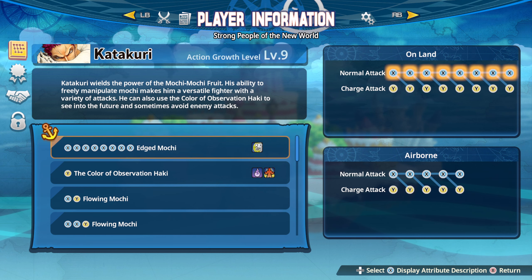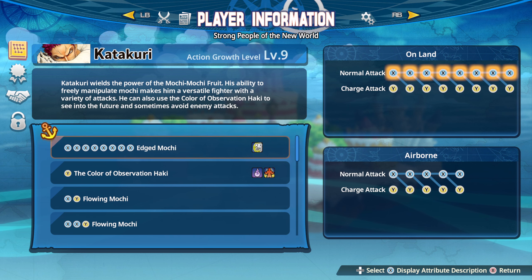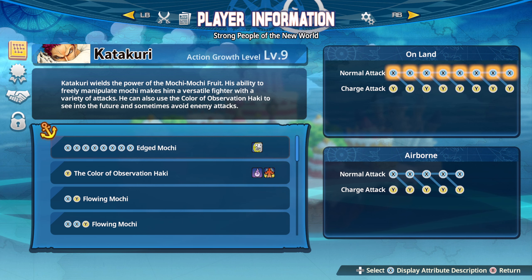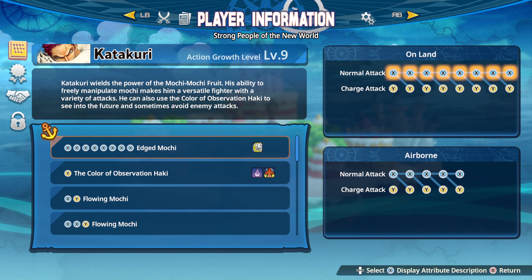It also means he doesn't have flinch resistance that the giants have, so he can get slapped around, knocked back, stuff like that. To combat that, he does have Color of Observation Haki, so what this will do is he'll randomly tech out of hits, keeping him from flinching, getting hit, knocked down, that type of thing.